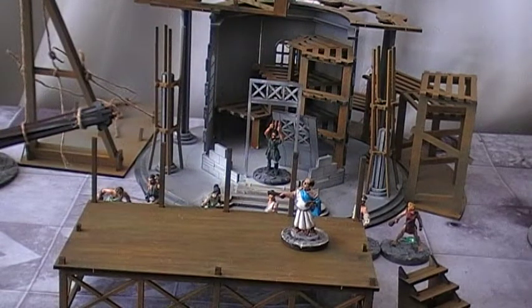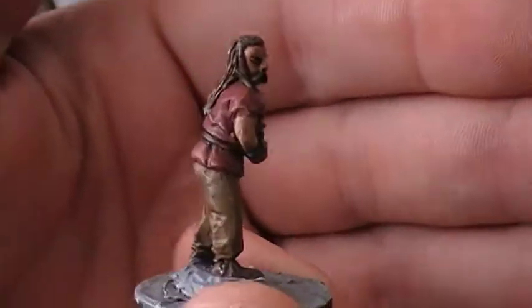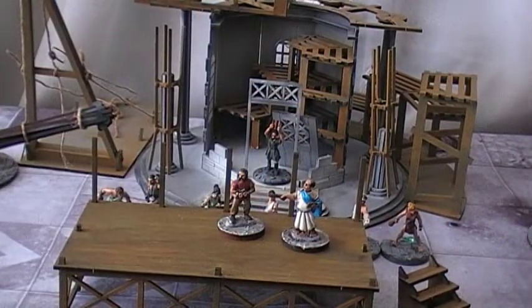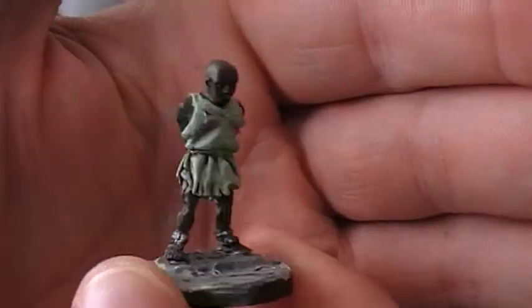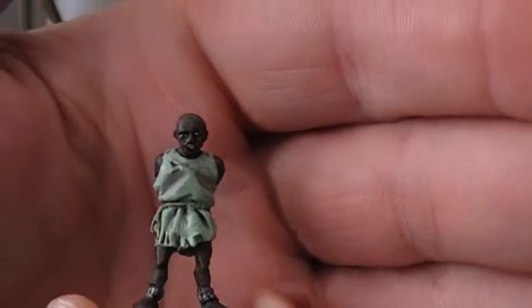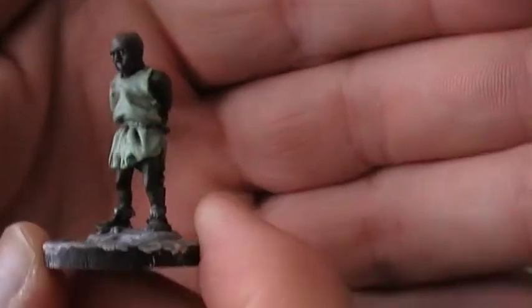You get three slaves. There's a slave of Celtic or Gaul descent - I gave him very dull, dusky clothing. Then there's a guy from the African areas who looks quite mean and came out pretty cool - I used that classic Italian tank crew colour again. And for the slaves there's one female as well.